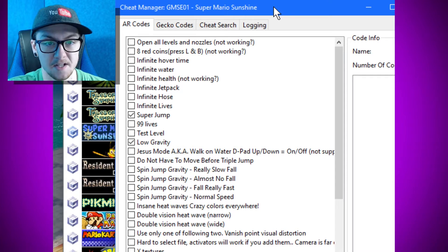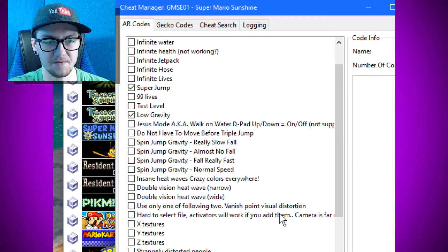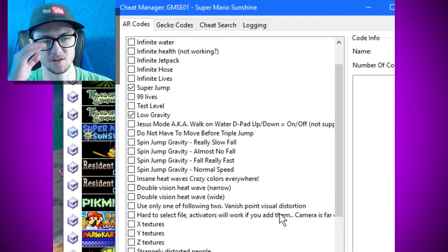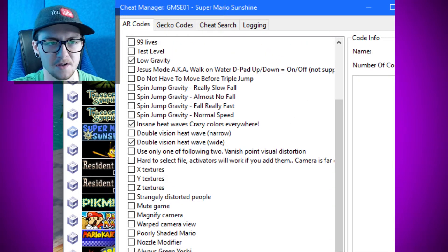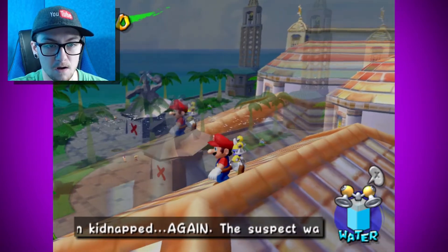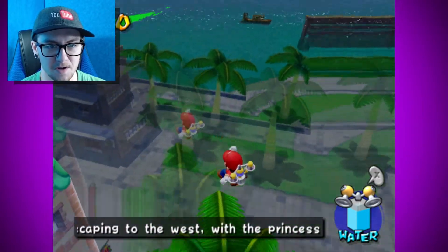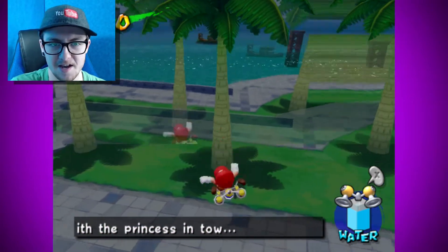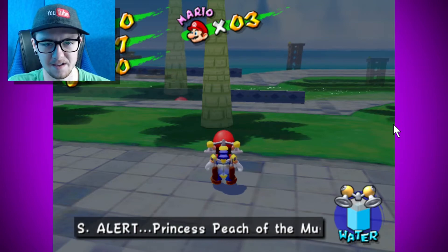I can apply cheats and go right back into playing without exiting. Jesus mode isn't supported. There's a 'don't have to move before triple jump' option — that's basically how the wing cap works in Mario 64. Then I find the heat wave cheat — insane heat waves — and I apply it. The effect happens immediately: double heat waves, it's the trippy mode. I still need to turn off the low gravity.